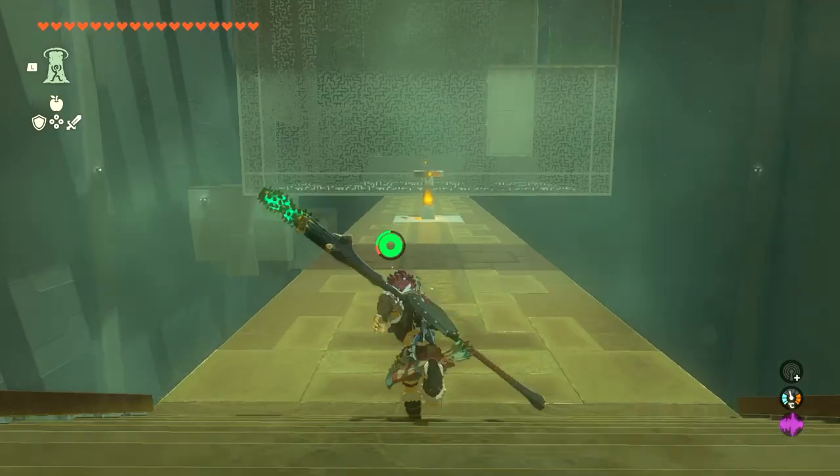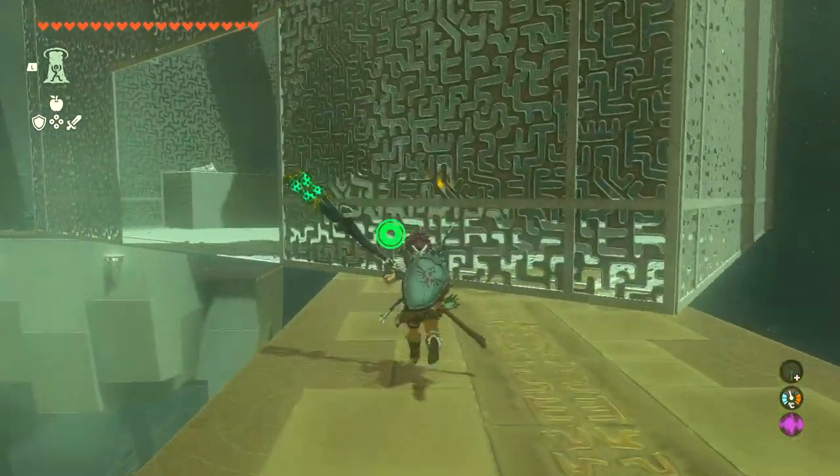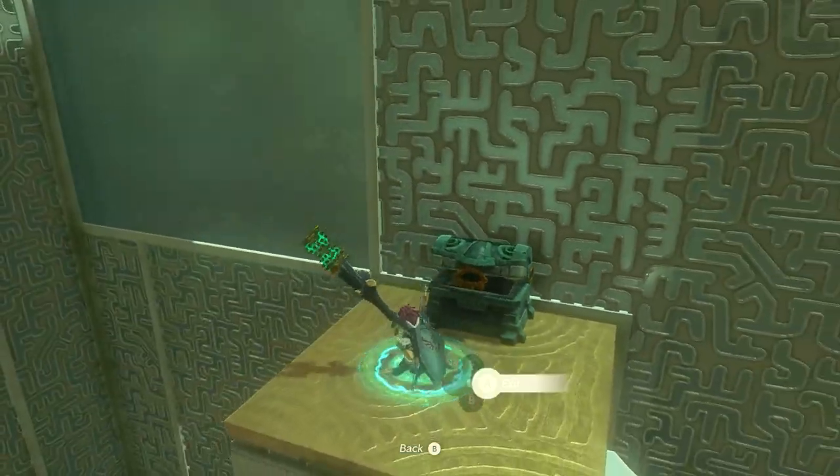I'm going to give you a few little counters to help you. When you get here first, attack the thing to let you access it. We're going to get the first chest up there, and we're just going to ascend through the section — that is one chest out of the way.